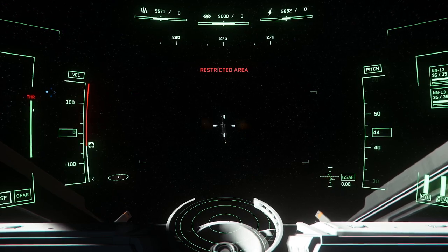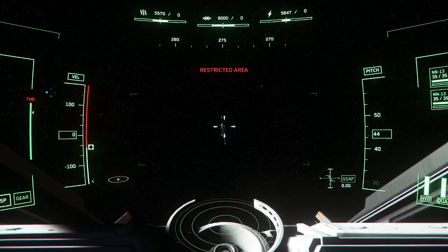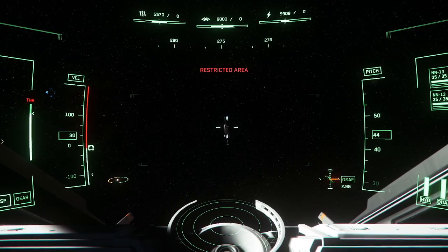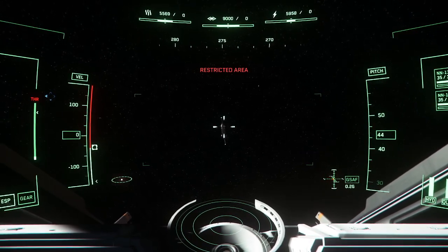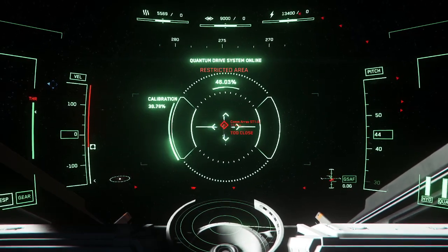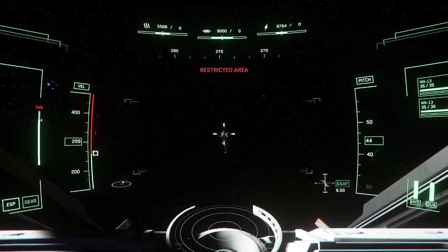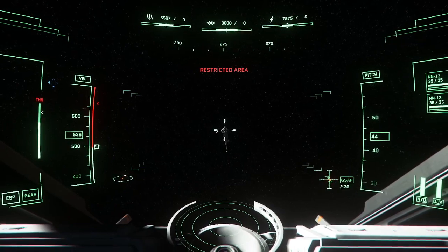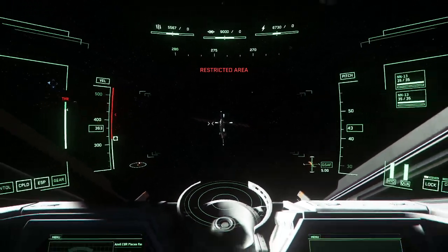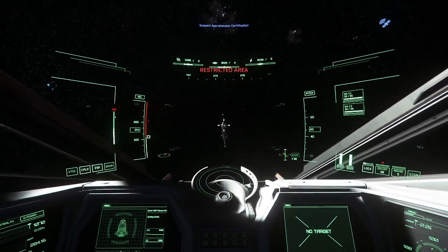I've lined myself up at the comm array so that both arms of those solar panels are gonna be on the right and left of my ship. This is where being small and flat comes into play. I got in relatively close to line up, and now I'm gonna go at about four or five hundred and get ready to slow down as I'm coming in, making adjustments as need be. Set your flare counts just in case.